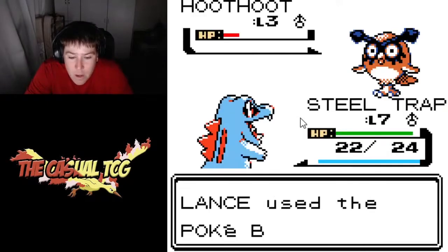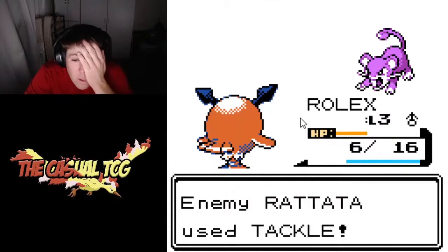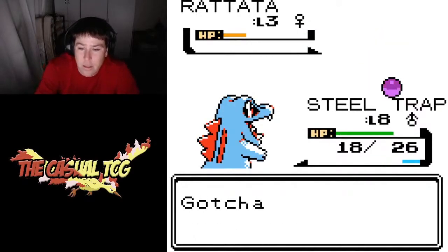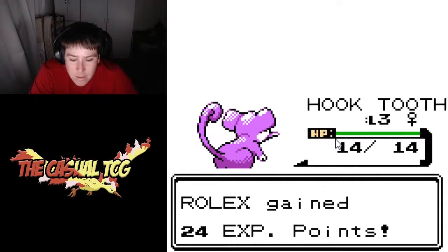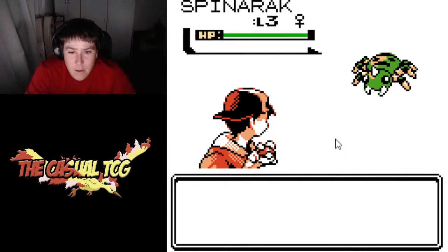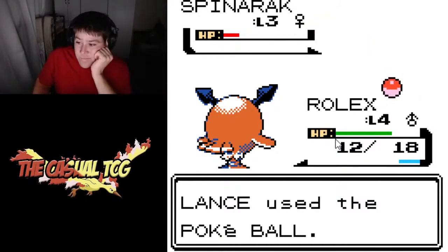We ended up getting Pokeballs from the guy at the beginning and caught our first Pokemon, which is a Hoot Hoot. We named that Hoot Hoot Rolex because it is a time Pokemon. We immediately went into the next encounter, which was a Rattata, and we caught it and named him Hooktooth — that's on the next route. Then a wild Spinarak appeared on the following route and we captured it. A buddy of mine wanted to name it Charlotte but I didn't see the message in time, so we ended up naming him Spinster.